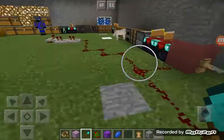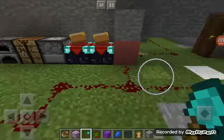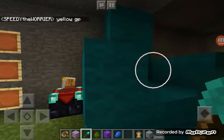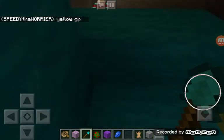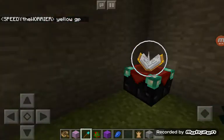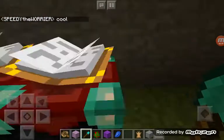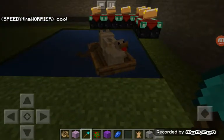Over here it's just crafting tables, furnaces, more chests, and enchanting tables. Then we had this — we were gonna use it for armor. Oh look, yellow! And then we have a couch, more enchanting tables, and a library.